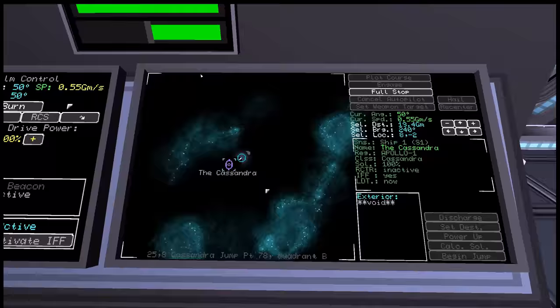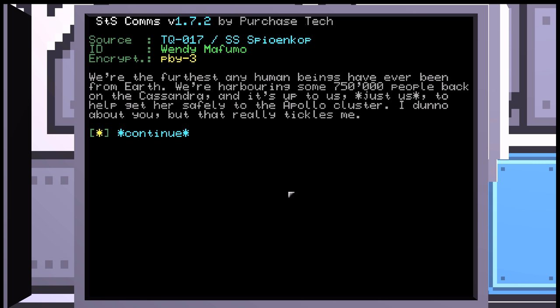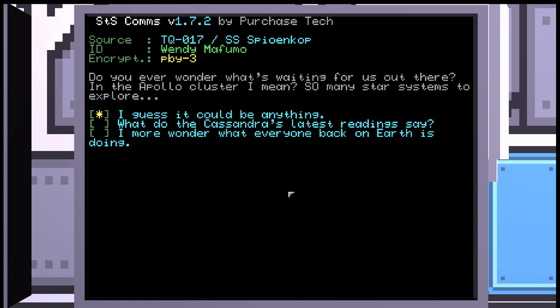Professional mode deactivating. Wendy says: 'Back to what I was saying at poker — I get giddy sometimes just thinking about this trip. It's so freaking cool. How the shit did we get here? We're the furthest any human beings have ever been from Earth. We're harboring some 750,000 people back on the Cassandra. And it's up to us — just us — to help get her safely to the Apollo Cluster. Do you ever wonder what's waiting for us out there? In the Apollo Cluster, I mean? So many star systems to explore.'